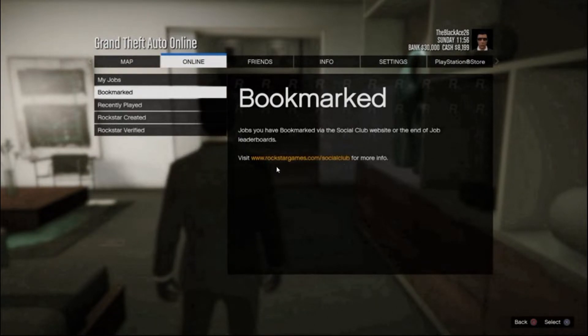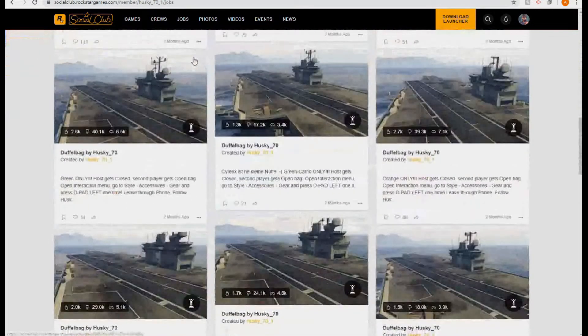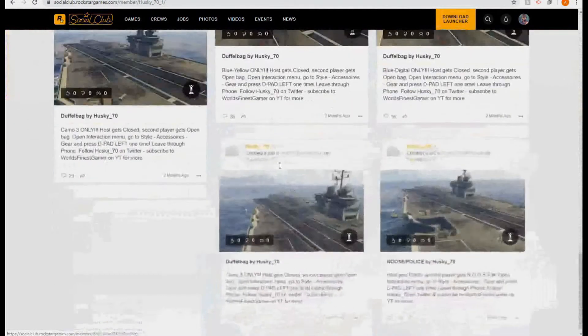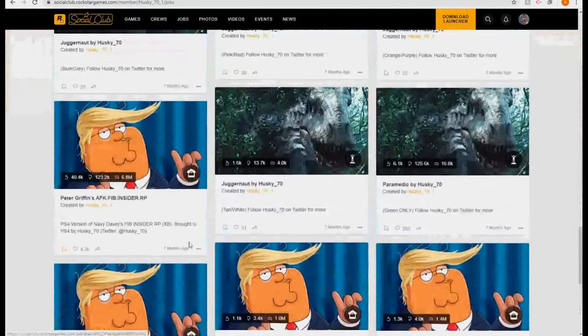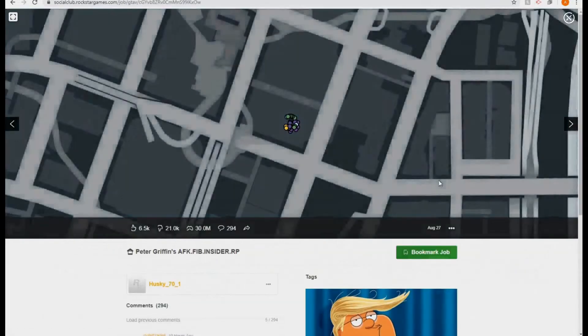We're going to the Rockstar Social Club website. As you can see if you do it right, you should be logged in — you can see my account: Husky underscore 70 underscore 1. That's what should pop up. You want to go to Jobs. If it loads on the wall for some reason, you'll have to switch to Jobs and scroll all the way down. Bookmark any of these — for example, Peter Griffin AFK FIB Insiders — I'll bookmark that one.